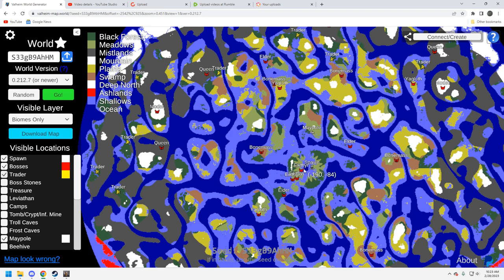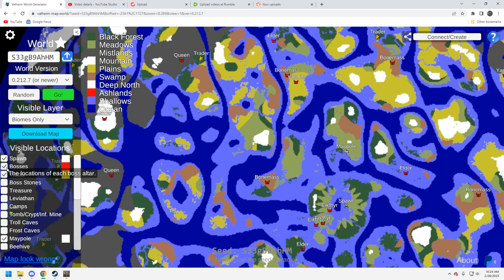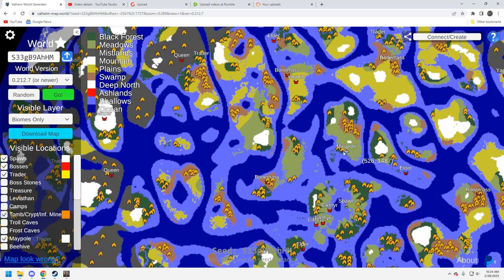I don't think I've seen a seed yet that has a trader that close to the Queen. The two big issues and points off for the seed are the Moder locations, which are meh, and the trader locations being pretty far away. However, the saving grace is that one trader is right by the Queen, so if you set up a base there you'd have pretty good access to the Mistlands biome. There's also a Moder over there, so it's not horrible.